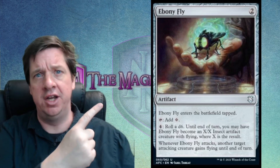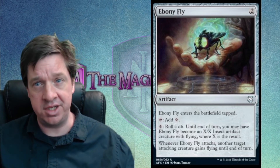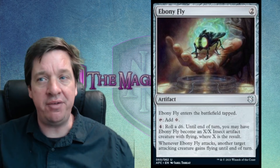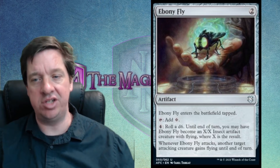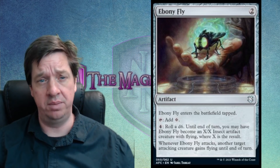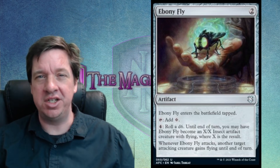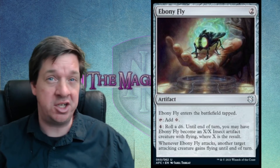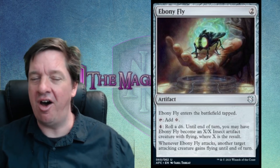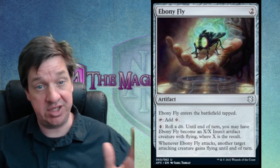We're starting with a Figurine of Wondrous Power — the Ebony Fly! This is one of those cards where if you're familiar with Dungeons & Dragons, it becomes a lot more exciting and easier to understand. The Ebony Fly is a 2-casting cost artifact. It enters the battlefield tapped and taps for a colorless mana, so it's a 2-casting cost mana rock, which is already off to a good start. Competition in the 3-cost slot is very fierce, while the 2-cost slot has less competition and is faster to speed up your deck. The real ability is: pay 4 mana, roll a D6.